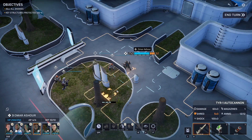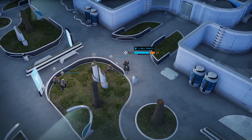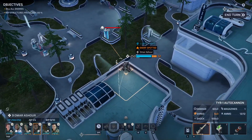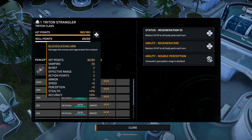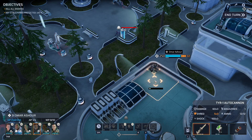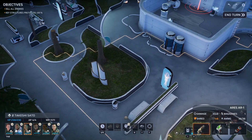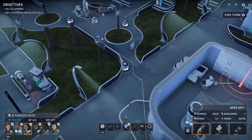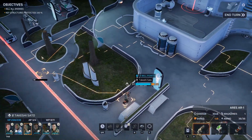Then we'll come over here to Omar, and I think in his case we're going to jump up here. Does he have a gun? No — none of them should have a gun, so that should be good actually. I'll move over here. I'm not going to really get a shot at him, but I think we come over here and we set up an overwatch.